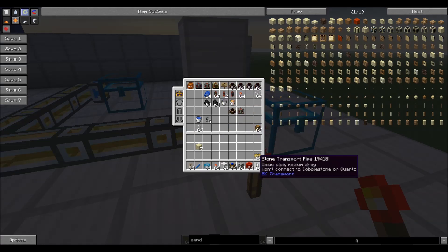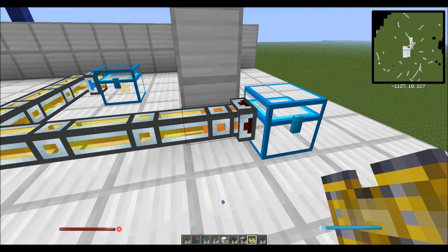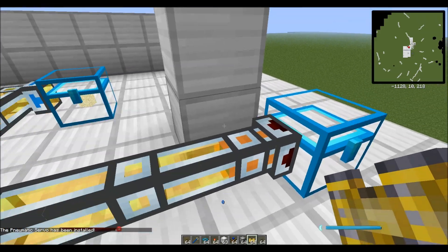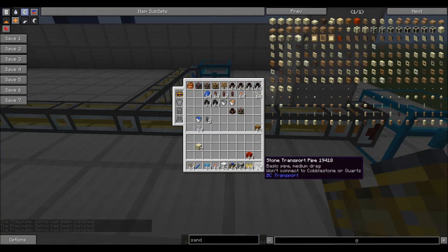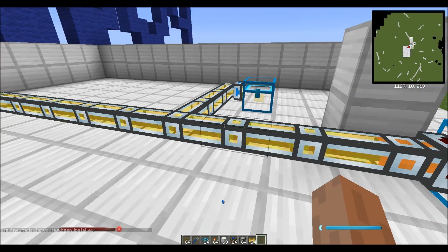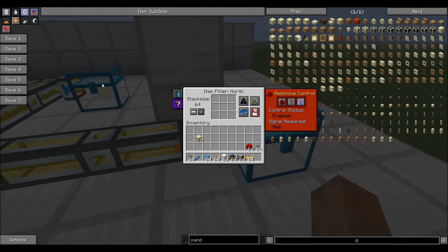The last thing I want to talk about is what we call a pneumatic servo. The pneumatic servo is really useful because it allows for a couple of things. You install the pneumatic servo on your pipe by right-clicking. The only places you want to put it are places where there's an export or an input from an inventory. You can see that it says the pneumatic servo has been installed.